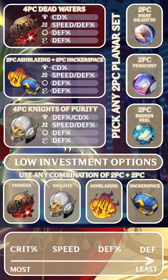Relics are simple: Dead Water for more damage, Purity for more sustain, or two-piece two-piece for low investment. Run crit damage body for damage or defense body for sustain. Speed boots unless you really need the extra sustain, then run defense, and defense for sphere and rope.